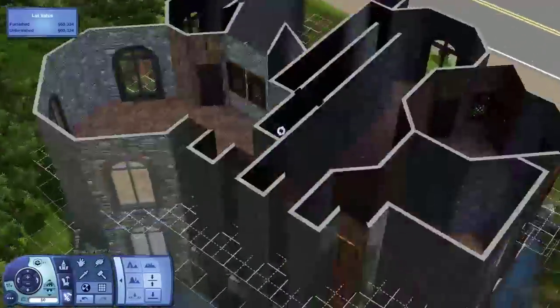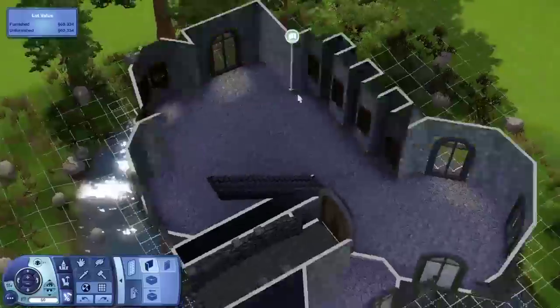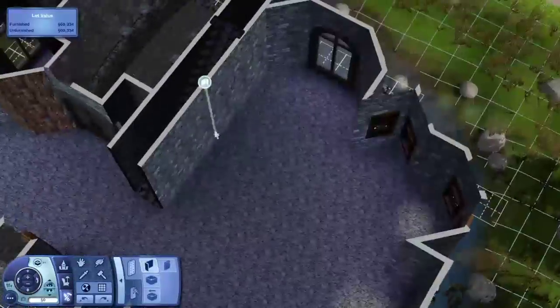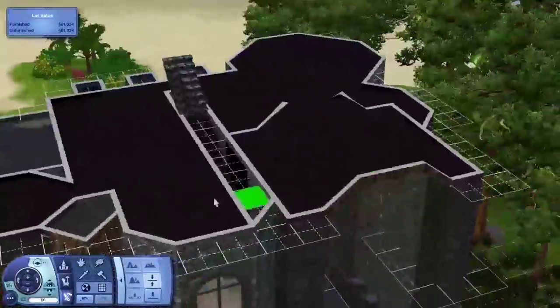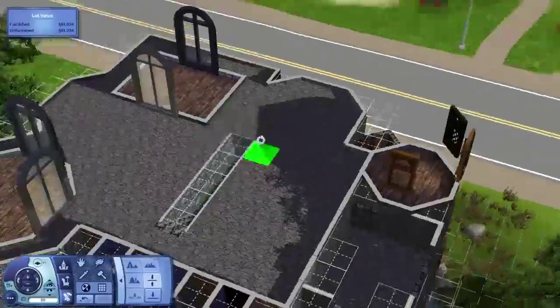Just getting out of my comfort zone. Because if you keep doing the same thing over and over again then it's not gonna be any good — well, it can be good, but it'll get boring. The downstairs layout was actually kind of hard — I spent a lot of time trying to figure out how I wanted to do the kitchen and where I wanted to put it, and I was kind of messing around with it for a while.